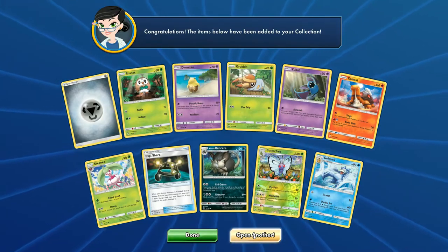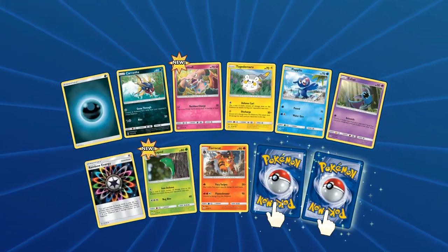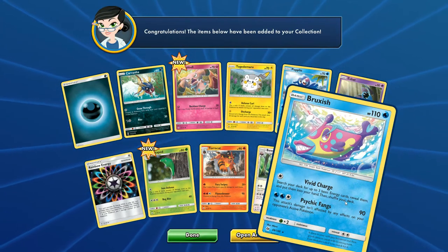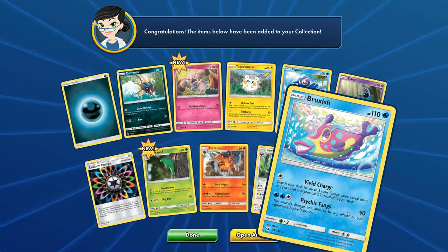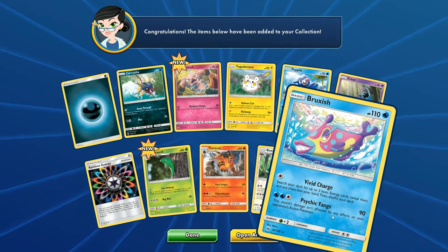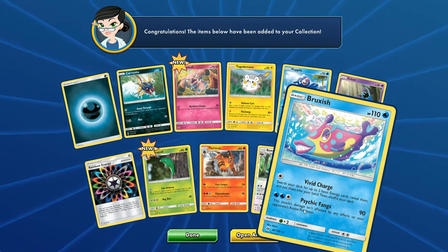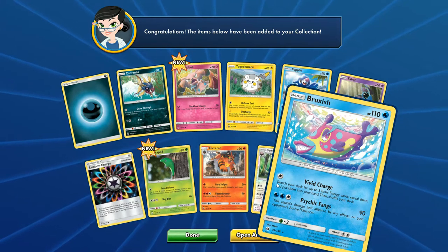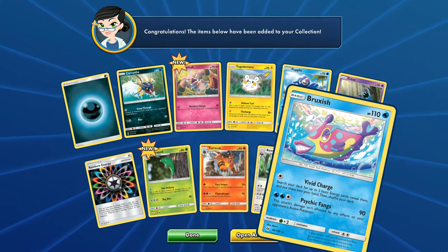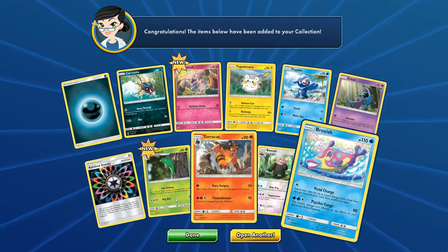Let's move right on to our next pack. I love the way these new energies look. Another two flips. Foil Bewear. And we get Ruxish. It's got Vivid Charge, which seems okay. And then Psychic Fangs - this is actually really pretty good. This is like the new Articuno, because instead of Search for Ice, it could be any three basic energy cards. I could definitely see this card being splashed as a one-of or maybe a two-of in a deck with two or three different energy requirements. That seems pretty good to me.